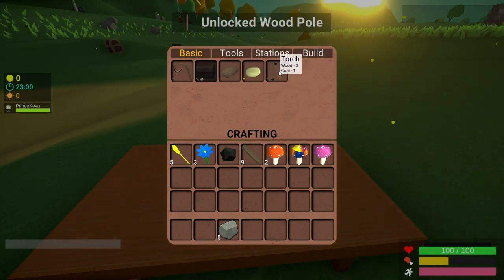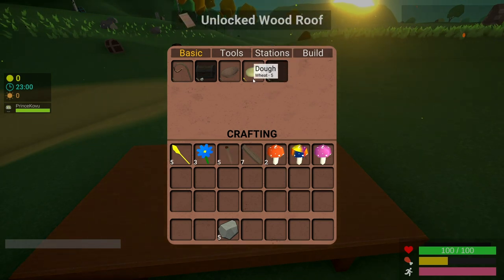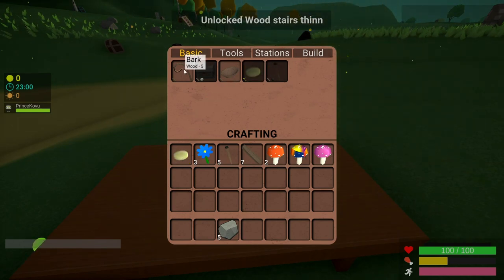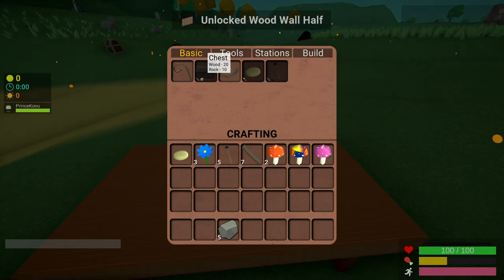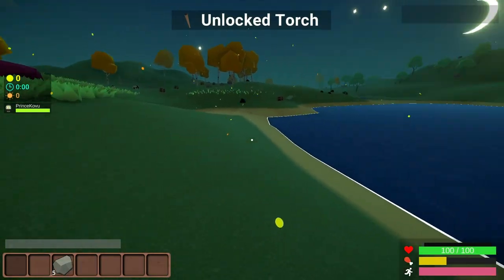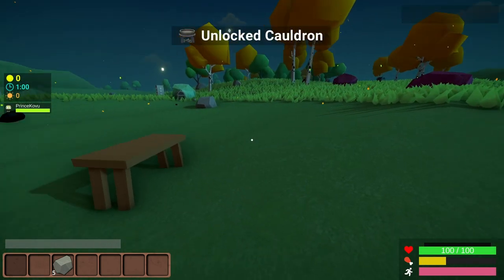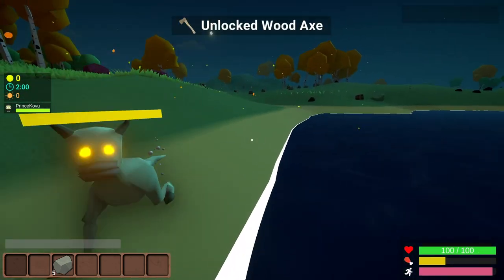Now we make some bowls, make a torch — oh, the sun's getting kind of low, might have to make some of those. I have no idea what I am doing but I'll figure it out. I can make a chest. What happens when it gets dark in this game? That's what I'm curious about right now.